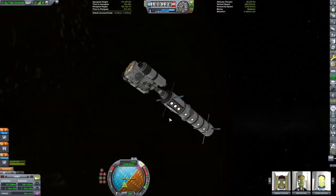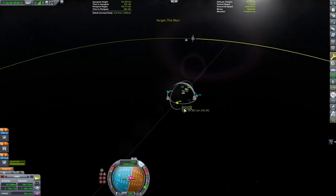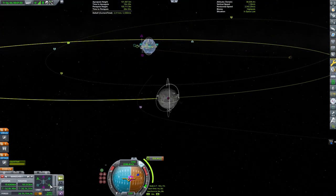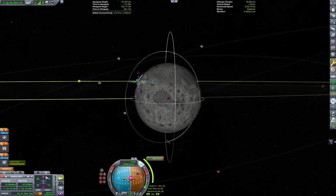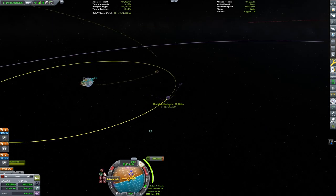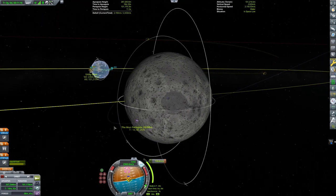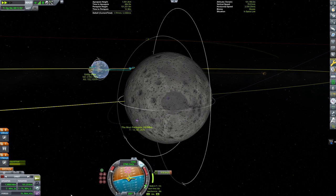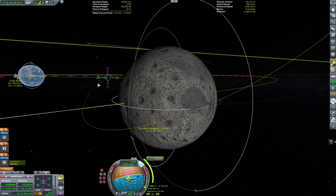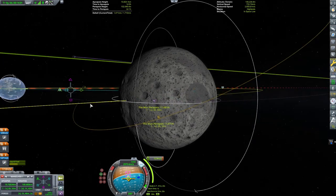Now we just need to transfer some crew from the base to the station, and once we do that, we will depart for the Mun. I've been to the Mun many times — probably most of you watching have too. In this case, I want to land where I sent the rover to scout for a base — a particular crater, not a very big one, where I intend to land. But before I land, we're going to rendezvous and attach our lander from our last Mun mission. Our inclination isn't great, so I'm going to make a mid-course correction and set up a more equatorial orbit around the Mun.